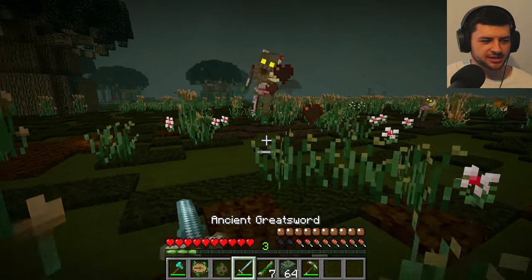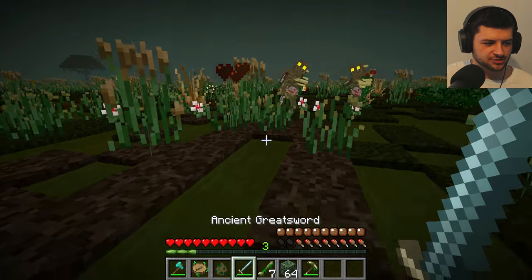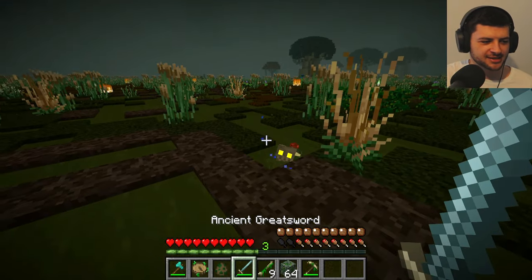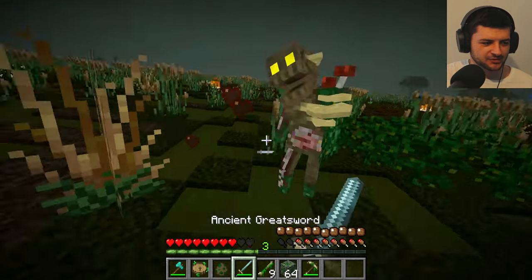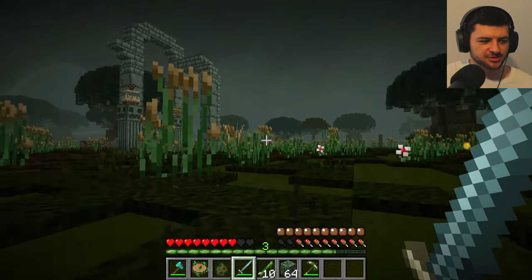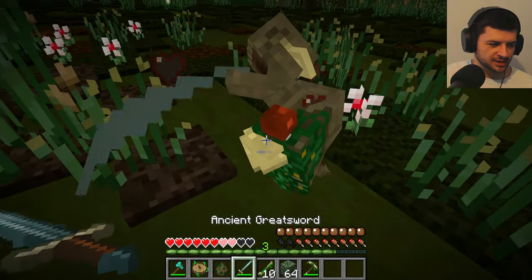Look at this guy thinking he has a chance to kill me while I'm trying to show you the ores. I have an ancient great sword - that's so satisfying, the knockback on this weapon. Look how these guys go absolutely flying. This sludge is like quicksand; I can barely move in this swamp. They don't actually do that much damage either, even without any armor.